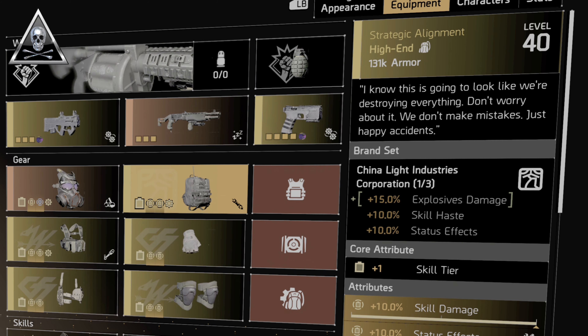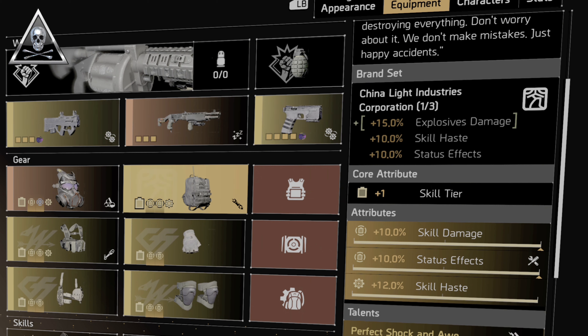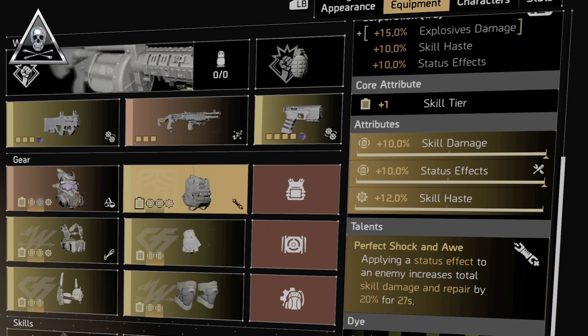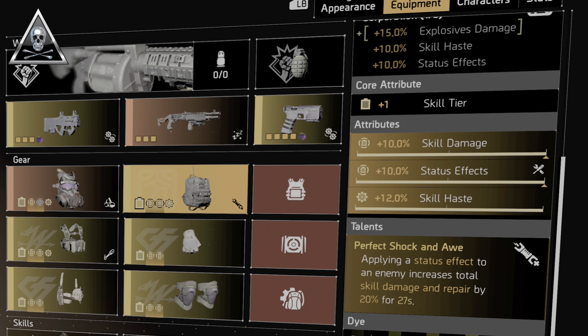Finishing off the gear, moving up to the bag we've gone with the China Light bag — the named Strategic Alignment. Not only do we get 15% explosive damage from the one piece brand bonus, this one is also rolled with skill tier, 10% skill damage, 10% status effects. The talent is Perfect Shock and Awe: applying a status effect increases skill damage by 20% and repairs for 27 seconds. As this is a status build, that couldn't be any better.